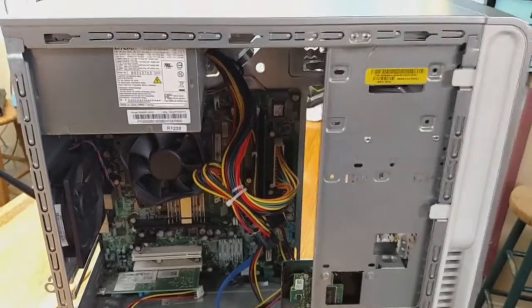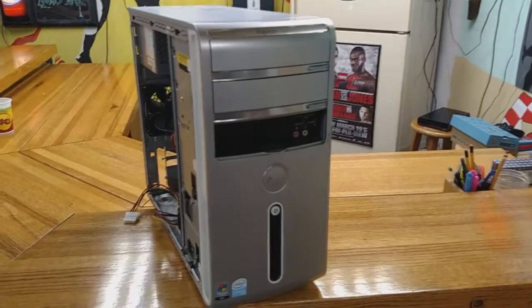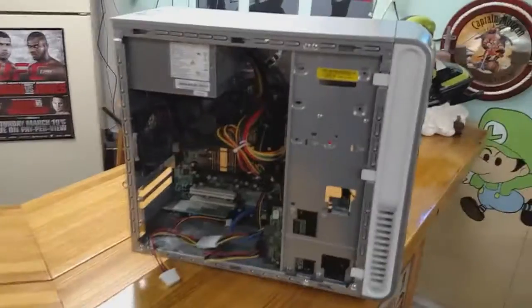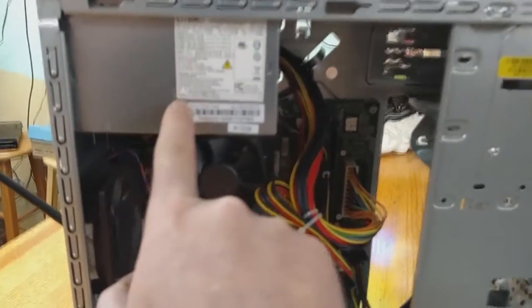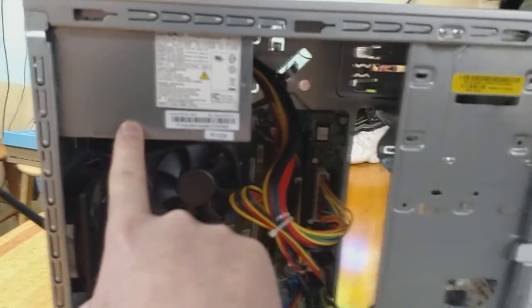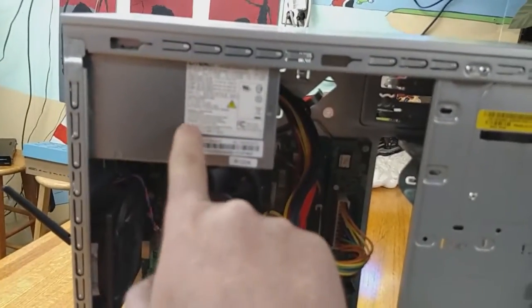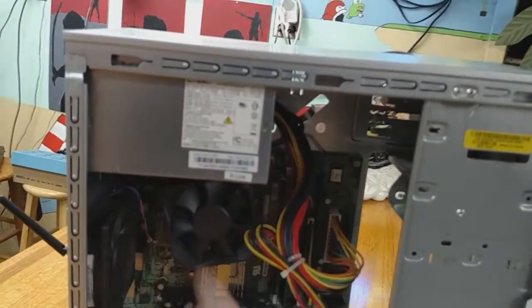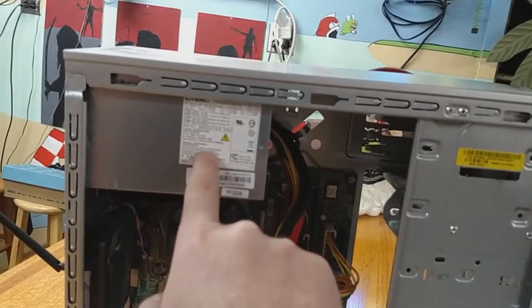Getting into the meat and potatoes of the hardware here. This is an old PC — just for demonstration purposes, I want to show you where the graphics card is, where the RAM is, and the power supply. This is the power supply right here. This is pretty important if you're putting in a new graphics card, because you need at least 400 to 450 watts. A lot of video cards need power input drawn from the power supply.